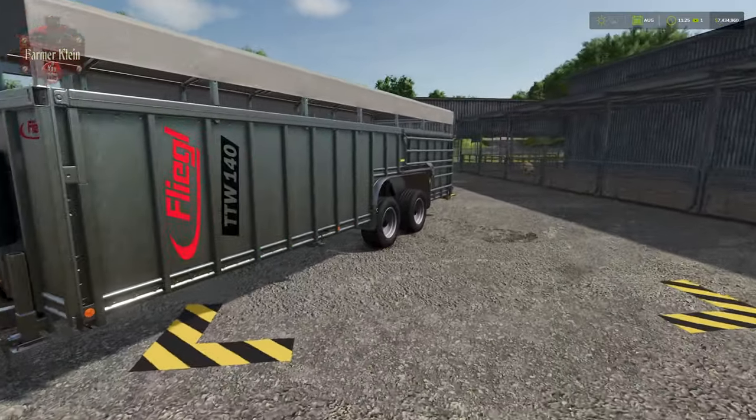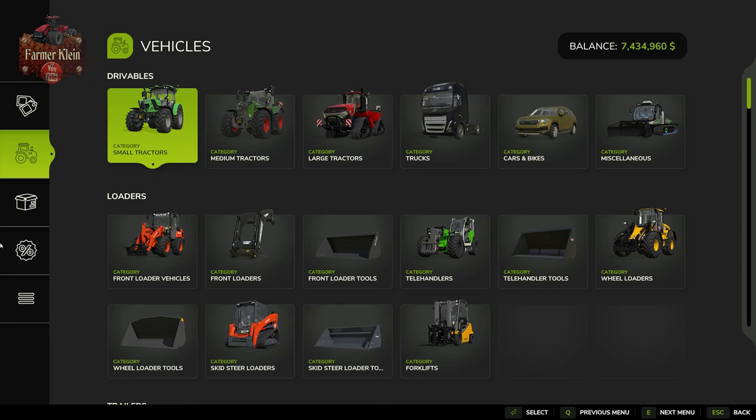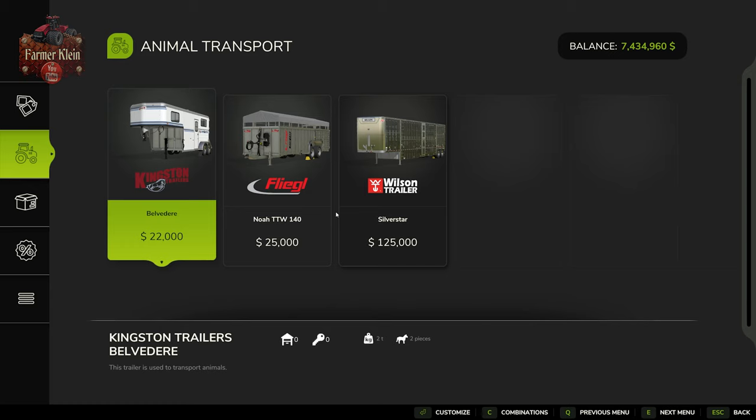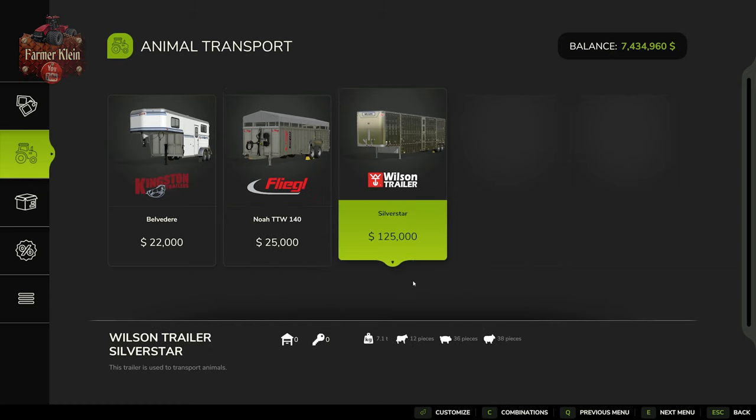To transport your water buffalo from the animal dealer, you're going to need the Fliegel TTW 140 or the Wilson Star trailer. We find those under Vehicles, scrolling down to Animals, and then the Animal Transport subcategory. The first trailer is exclusive to horses, so we need the Fliegel TTW 140, which transports six buffalo or cows. The Silver Star transports 12 buffalo or cows at one time, but it requires a semi truck or a dolly with fifth wheel attachment to use with a tractor.